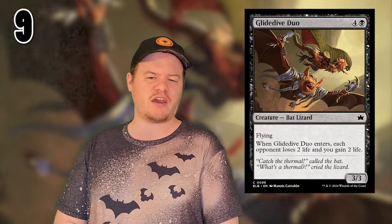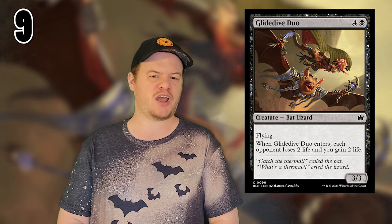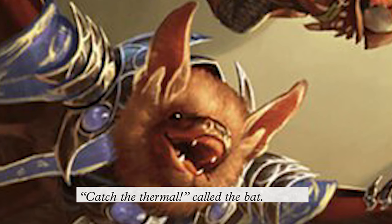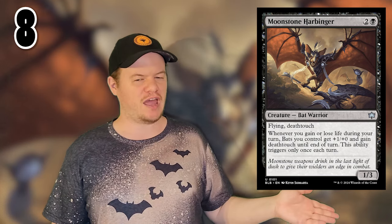Number 9 is Glide Dive Duo. For 4 generic and a black mana, you get a 3/3 lizard bat that has flying, and when it ETBs — I'm going to keep calling it that, I'm not here for this 'enters' stuff — it will cause each of your opponents to lose 2 life and you will gain 2 life. Put that in a flicker deck and watch everyone die slowly. My favorite part about the card is its flavor text, which reads: 'Catch the thermal,' called the bat — and presumably falling to his death — 'What's a thermal?' cried the lizard.